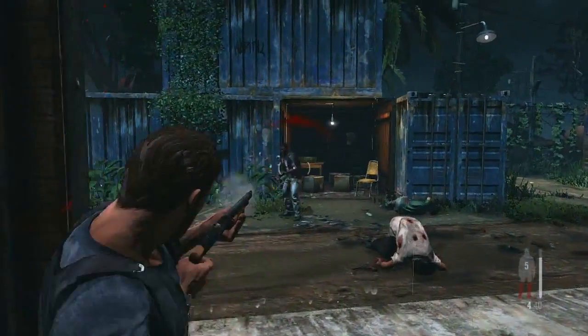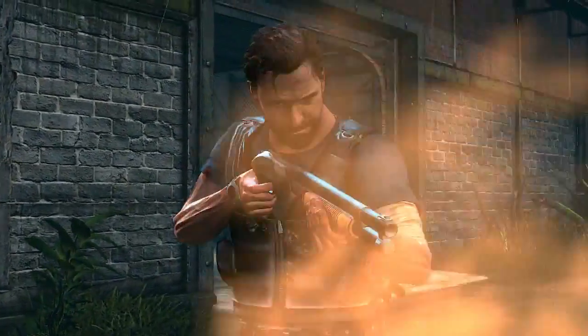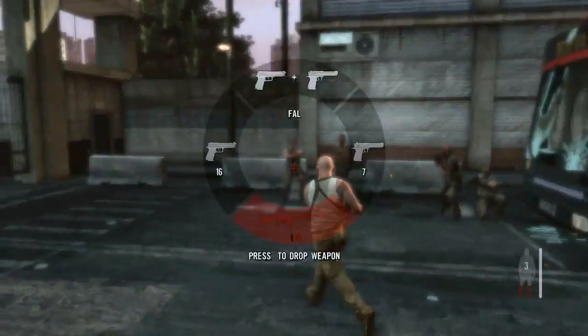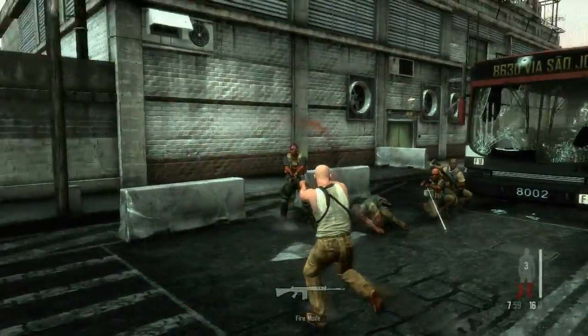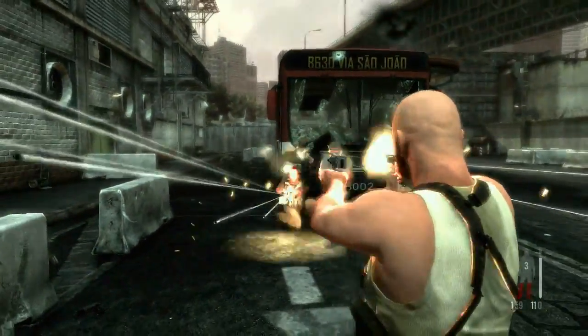a heavy weapon will take longer to swing around than a pistol — a factor when every second is crucial. Max can carry a two-handed weapon like an assault rifle and holster two pistols, giving the player countless combinations to handle all situations.